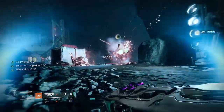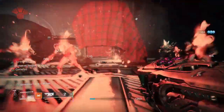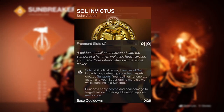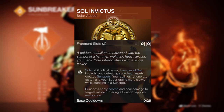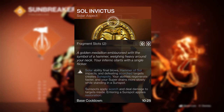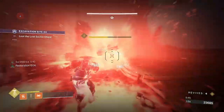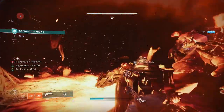With this setup you'll be creating sunspots everywhere that not only make you unstoppable with maximum ability uptime and damage immunity. Sol Invictus is where it all starts — the new Solar 3.0 aspect for Titans creates sunspots literally on demand with final blows from abilities, supers and scorch targets. It also grants you fast ability cooldowns, makes your super last longer, as well as scorching targets in sunspots and granting you restoration when entering one.